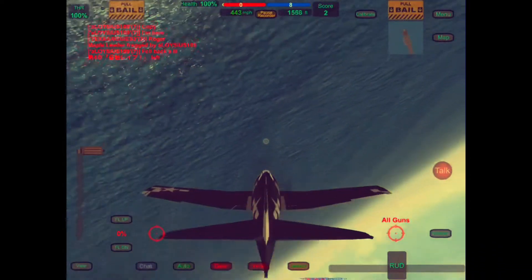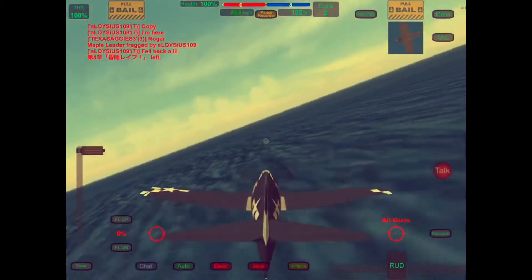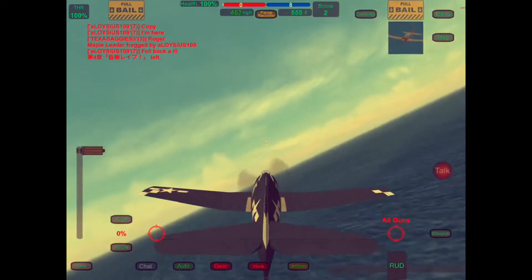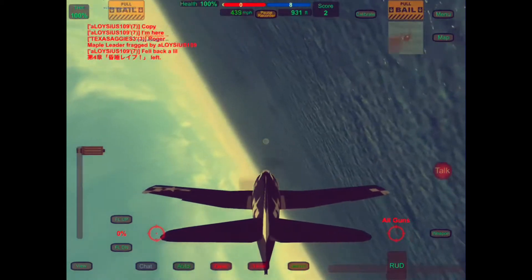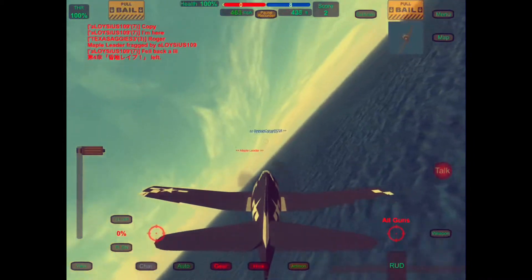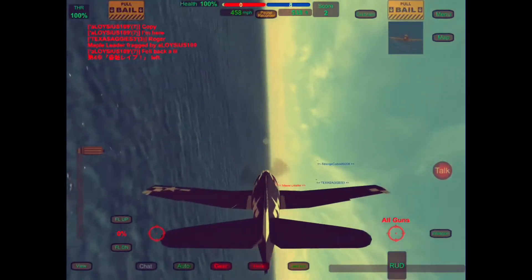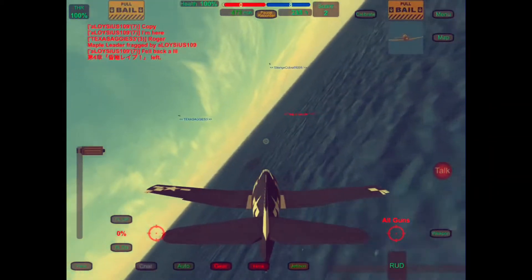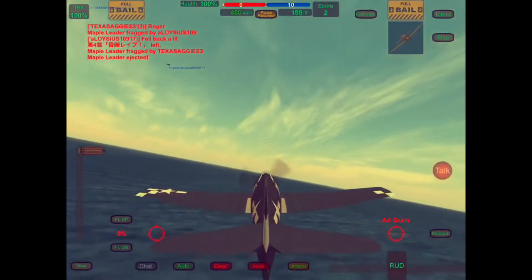Now there's the Zero. That thing was a monster in the early part of the war — they dominated the air. It can just turn so fast because it is light, lightly armored, but that's also its weakness. It didn't protect the fuselage or the gas tank much because of the less armor. So it can really out-turn, but this plane — the Hellcat — will out-run it and out-climb it.